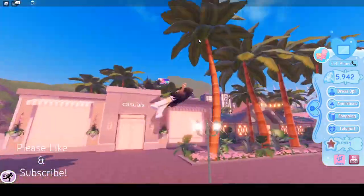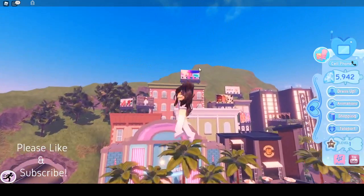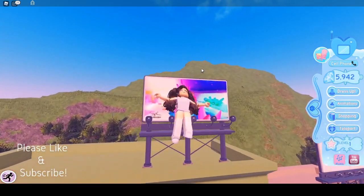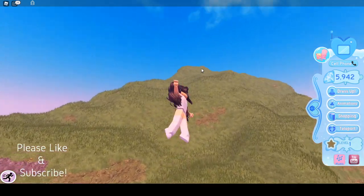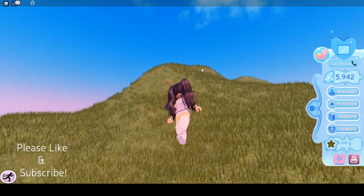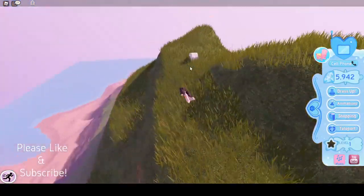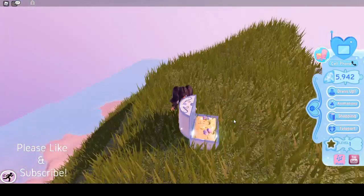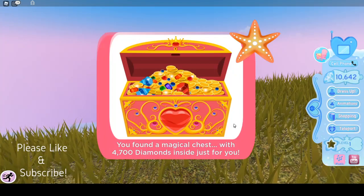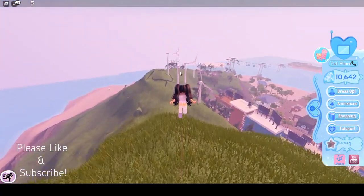Now from here, you see that billboard over there? We're going to fly towards it and up to the top of this hill. I know I said we wouldn't fly, but in some circumstances we have to because the devs put it really up high. And we got 4700 free diamonds from that — wow!